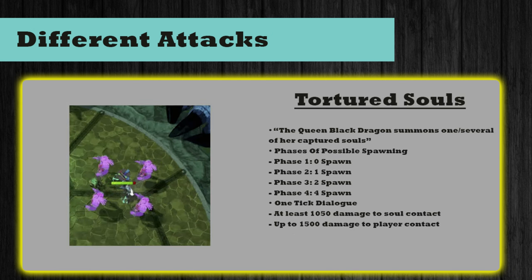The next attack is Tortured Souls. You'll know this is happening because the dialogue will say 'the Queen Black Dragon summons one/several of her captured souls.' Phase one has zero souls, phase two has one, phase three has two, and phase four has four. If you get hit by one of their attacks they can deal up to 1,500 damage, but if you manage to redirect one soul's attack into another soul you can deal at least 1,050 damage — all the way up to a one-shot.